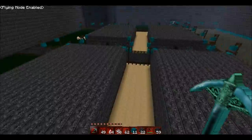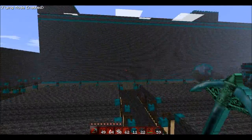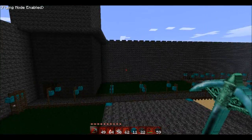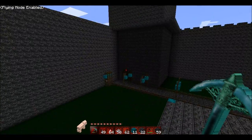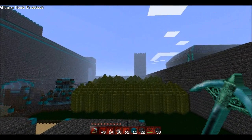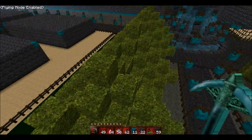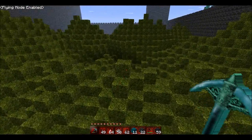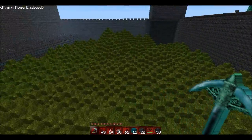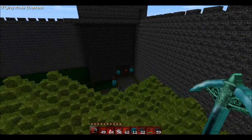Here we have some houses. It's not 100% complete yet, I'm working on it. The towers — I've only managed to do that one tower as properly enterable. And here's my little garden or something. I don't know what I should do with this place. We'll see.